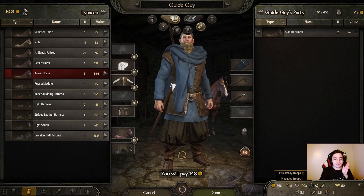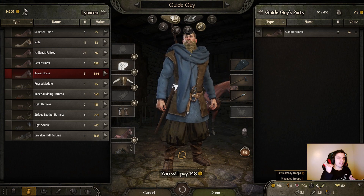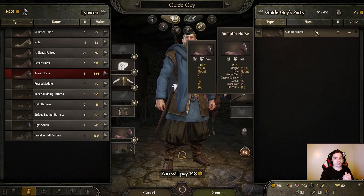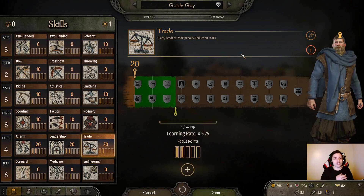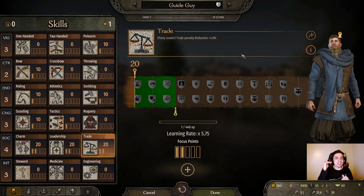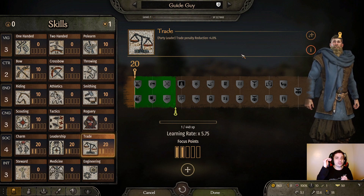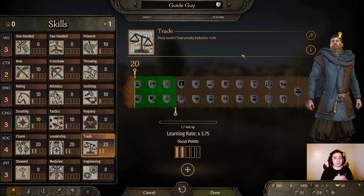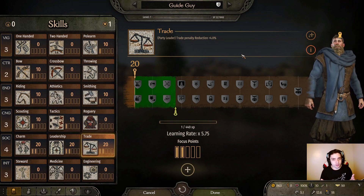If I have right now 10 battle troops — I always take one away because that's me, I'm the 10th guy — so we have nine people. I can carry nine sumpter horses, or nine mules, or four sumpter horses and five mules. The trade skill is, of course, very important to trading, because each skill level higher that you get will increase the trade penalty reduction, so trading becomes even better and more profitable.